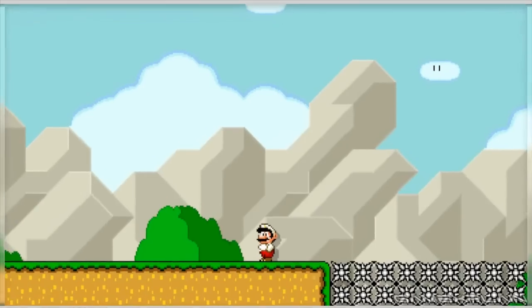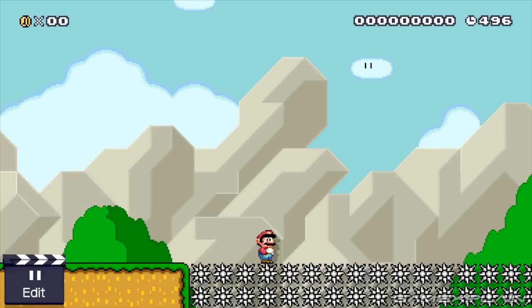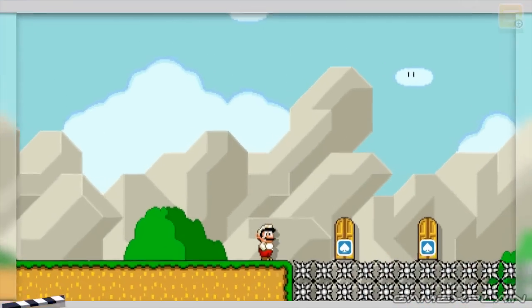So obviously you know the deal about spikes, right? They hurt you when you step on them, they're generally not your friends and you want to avoid them. But check out what happens if we put down a set of doors here and then go through them.